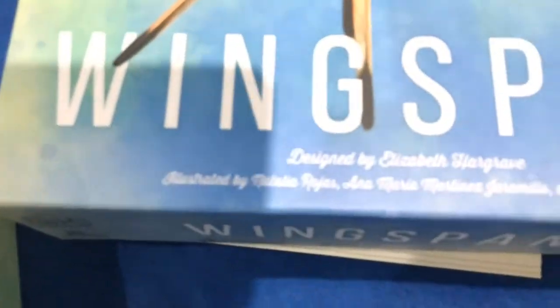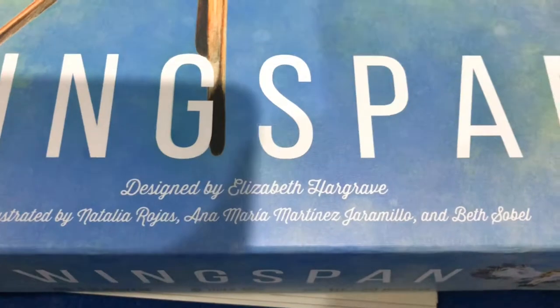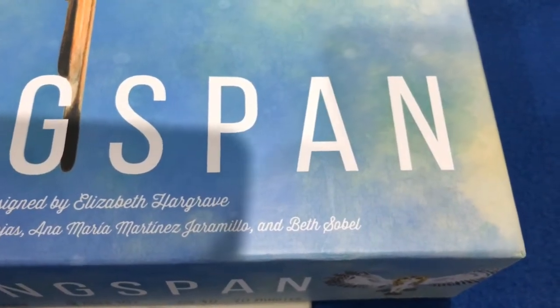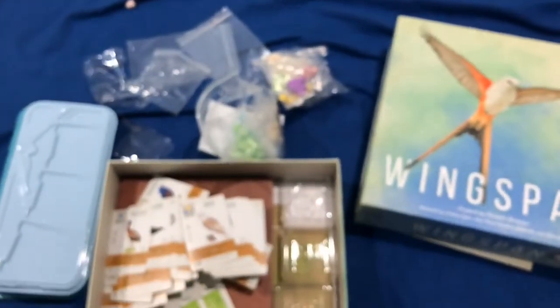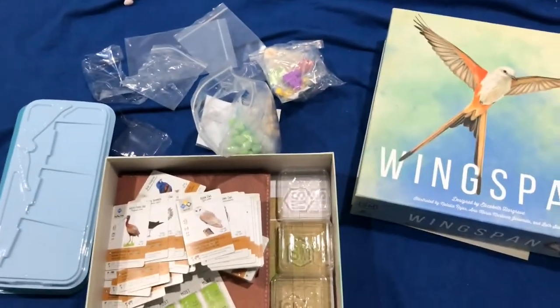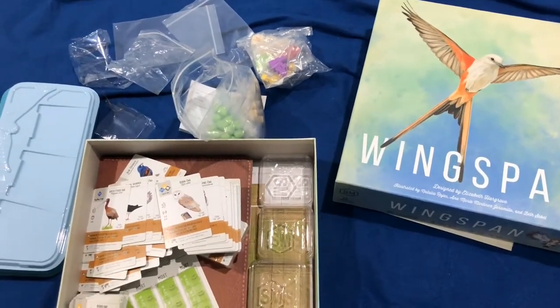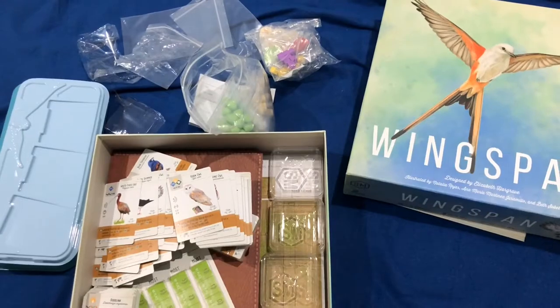That's it — Wingspan by Stonemaier Games, designed by Elizabeth Hargrave with a lot of help by Jamie Stegmaier, and illustrations by Natalia LaRogis, Ana Maria Martinez Jaramillo, and Beth Sobel. If you like this video please like and share, leave a comment below, and check out my other videos. Thanks and have a lovely day!